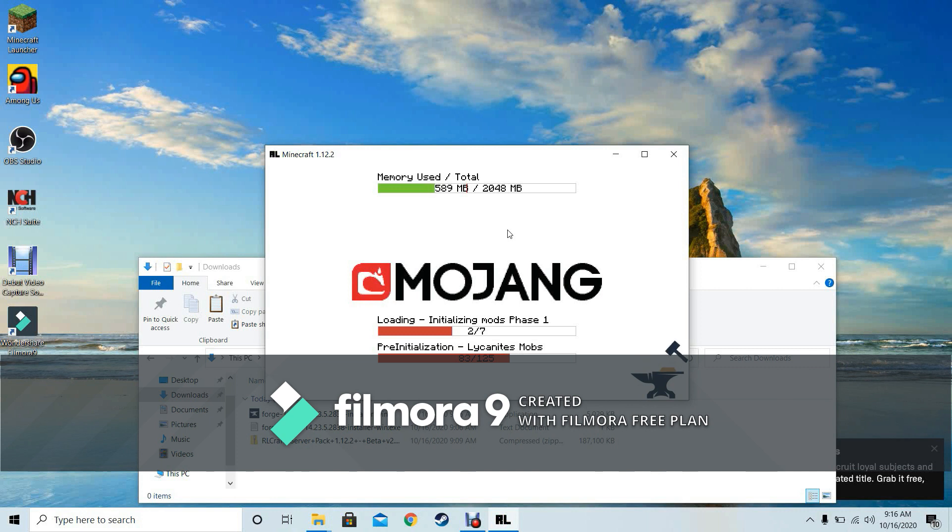The Forge loading screen should appear with construction mods loading. At the end it should say 125 — that's how many mods we have. 125 mods is a really big modpack. Once this loads up you'll be very happy.